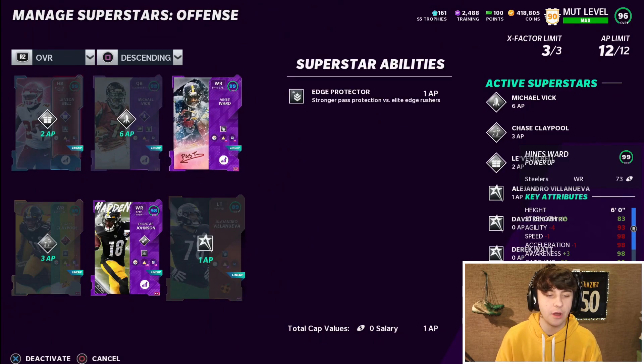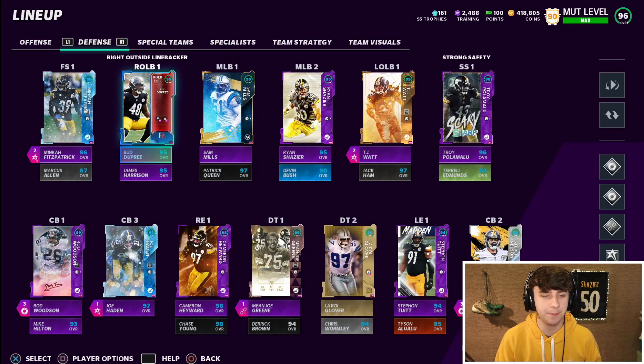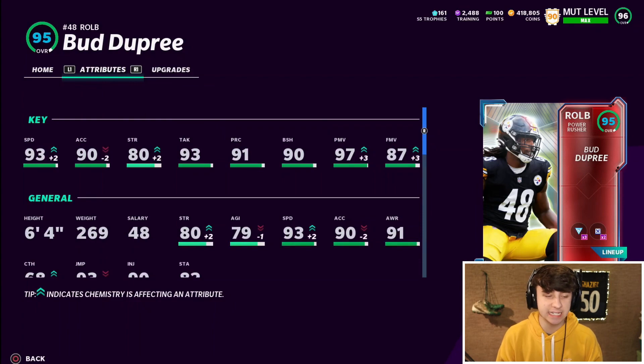We just went ahead and threw Edge Protector on Villanueva too. Here is Bud Dupree — like I said, doesn't get the team chem for some reason, which is kind of dumb. He's got 93 speed, 90 acceleration, 80 strength, 93 tackle, 91 play recognition, 90 block shed, 97 power move, and 87 finesse move.